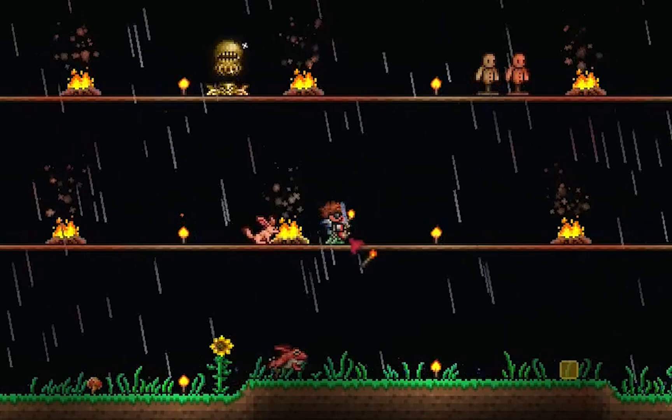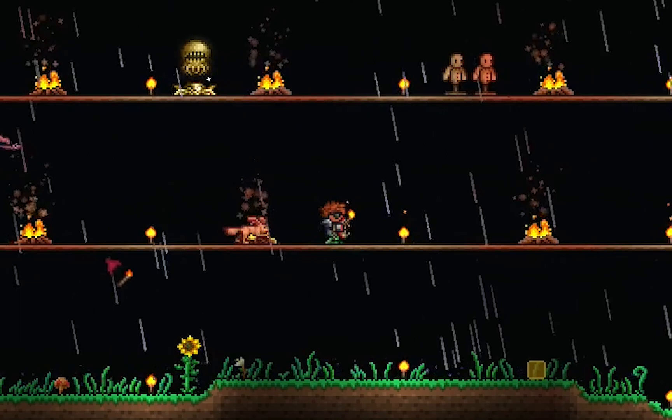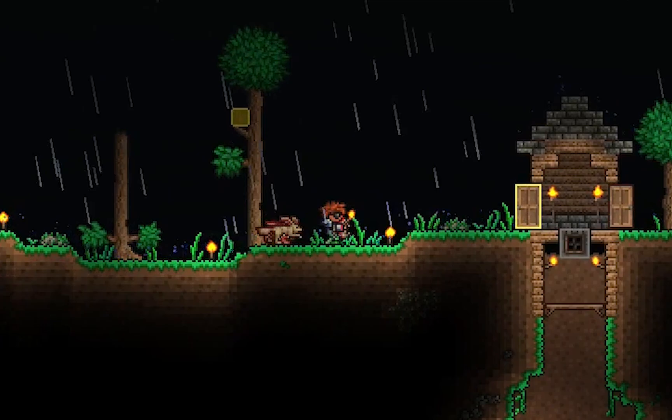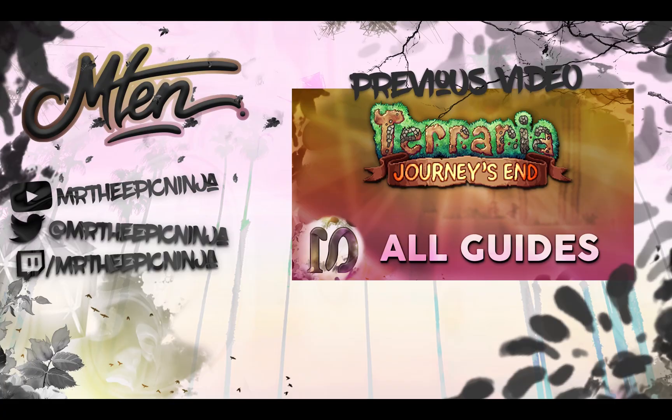The Butterfly of course just flies like a normal butterfly would. So that's how you get the two pets in Terraria 1.4 Journey's End. This character is pre-hard mode; the only major boss that has been defeated is the Eye of Cthulhu. So I'm pretty sure you can get these pets at any time — it's just whether you have a Platinum lying around in your inventory.